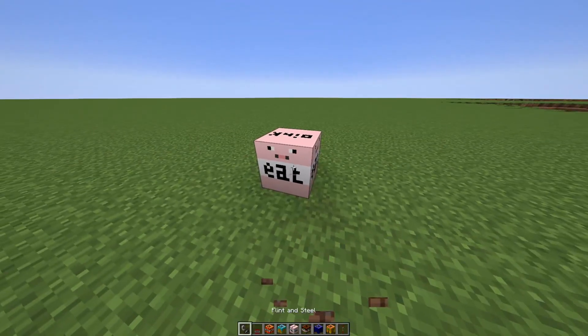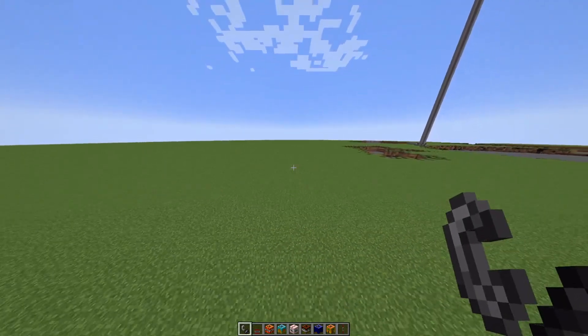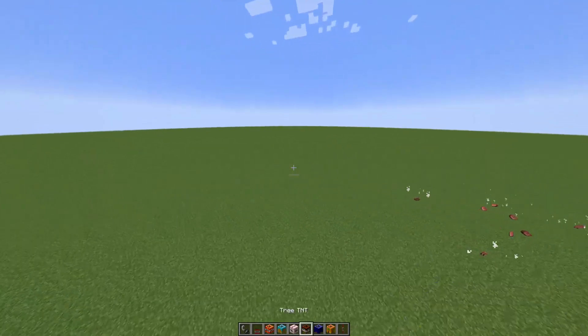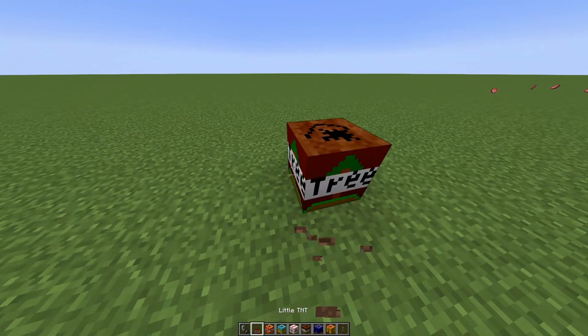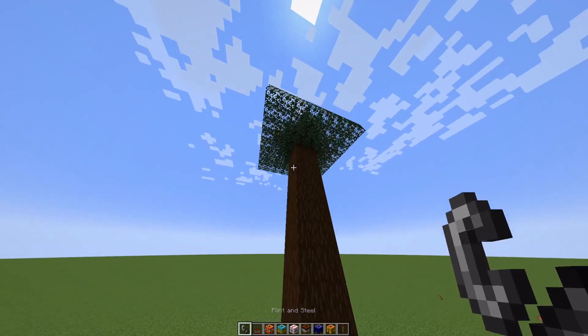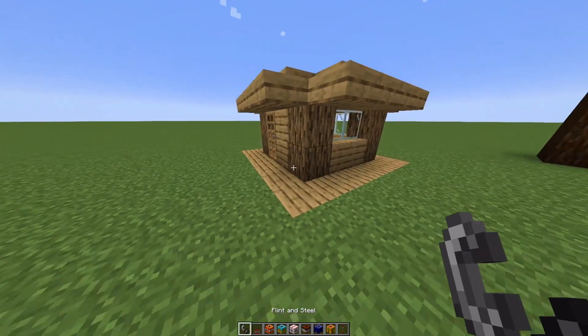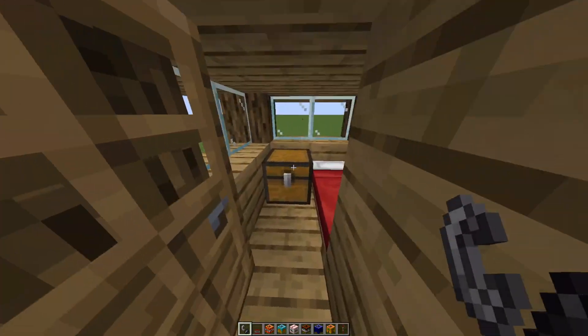A bunch of items you can store in the upper area. The meat party TNT — what is this gonna do? Oh boy! It's raining pigs! The tree TNT just spawns in a tree.